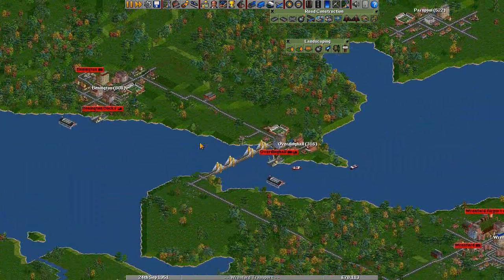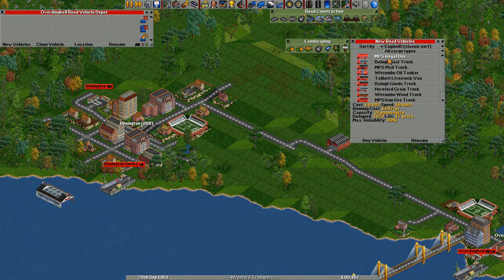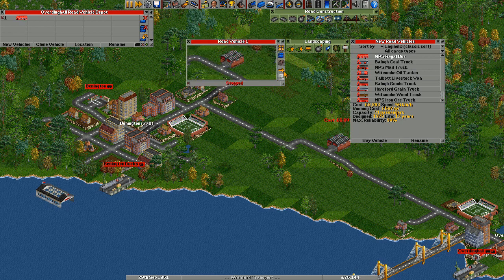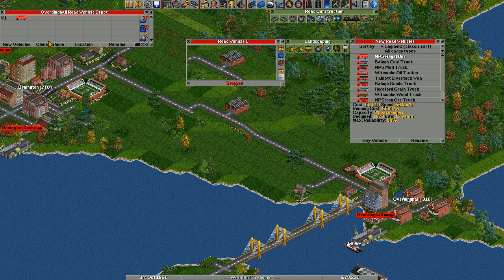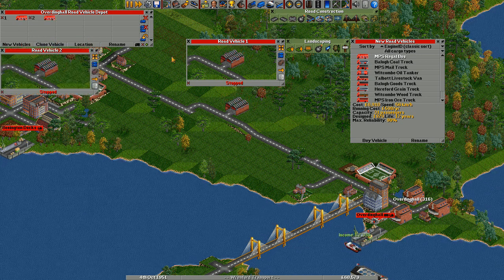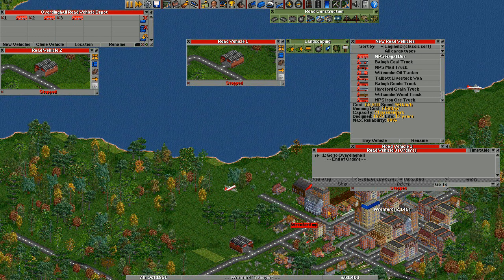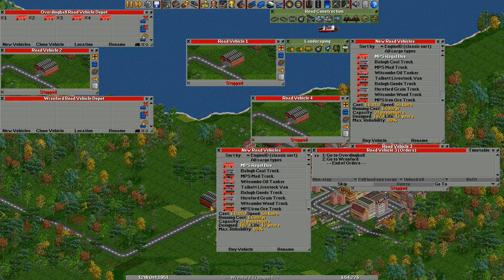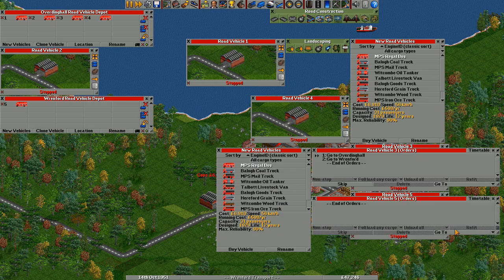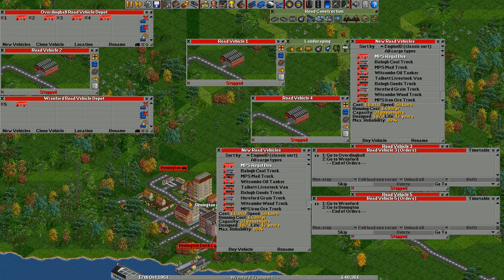Now we're going to need some road vehicles, because we've got the depots and the bus stations. Let's go to this one, click on it, new vehicles. We've got different types of buses and trucks. We'll just start with a bus for now. I'm going to make that bus go between there and there, and then I'm going to clone it. Then I'm going to get a new one and make that vehicle number three go between that there and here. There it is — behind that tree. I'm going to clone that one as well. And finally, I'm going to get a new vehicle over here, and we'll go from this place all the way up to that place. There we go — and then I will clone that one.